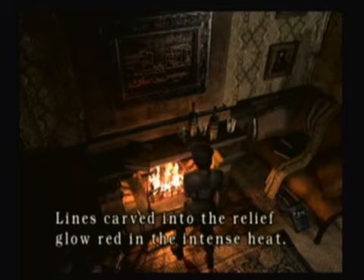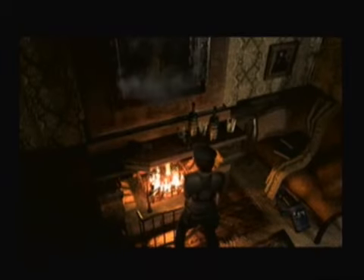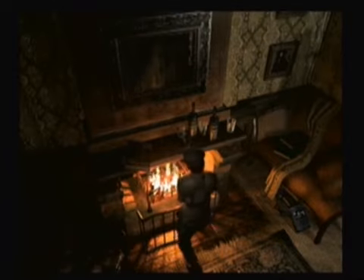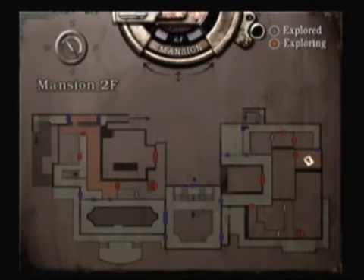So I go up here, and it says: 'Lines carved into the relief glow red in the intense heat.' There's a map of Mansion 2F. Take it? Yes. Okay! There we go. That's simple.